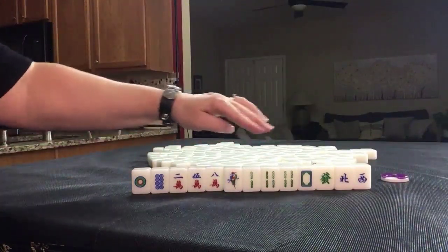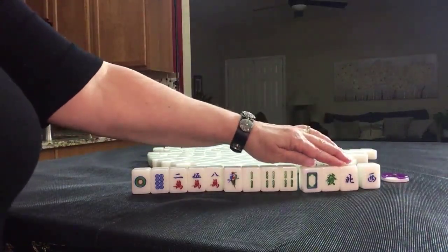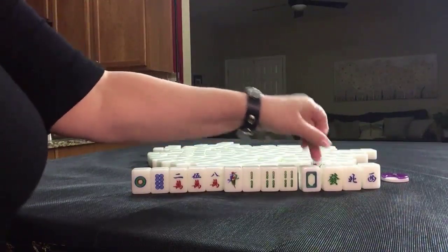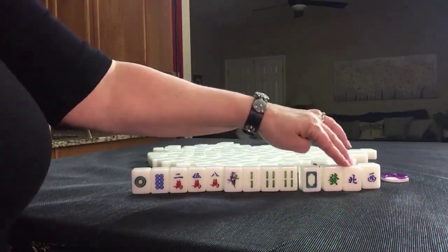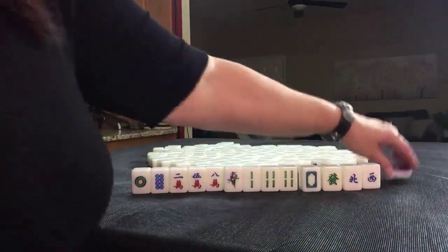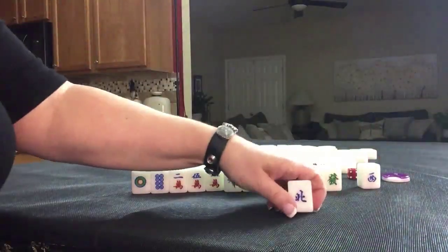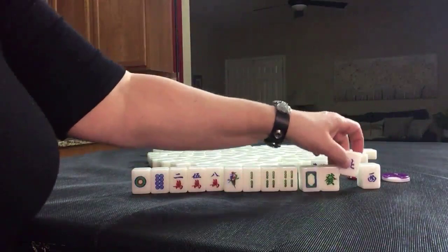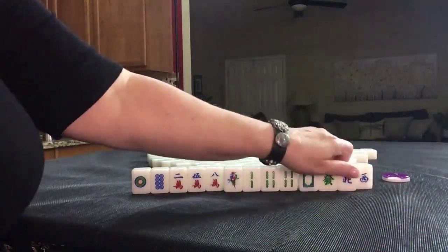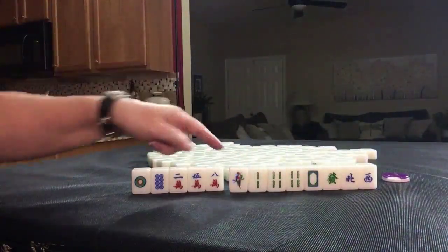Half flush is three fawn. These are all valued honors — any pung of dragons is worth a fawn, and your seat wind or the wind of the round is worth a fawn. We're in North Round and North seat, so a pung of our wind would be worth two fawn: one for each. So I would hold all the honors and go for a half flush.